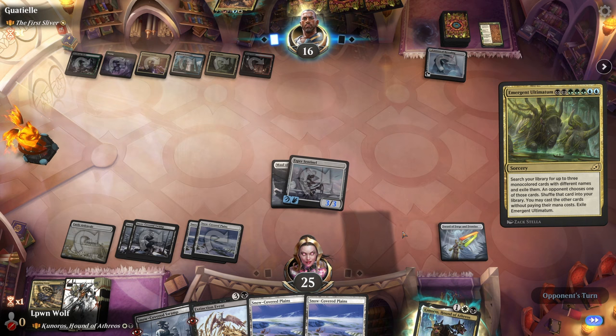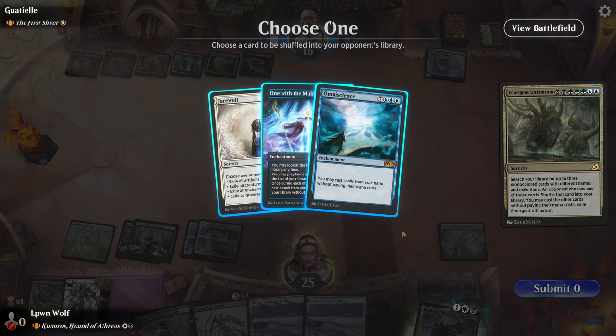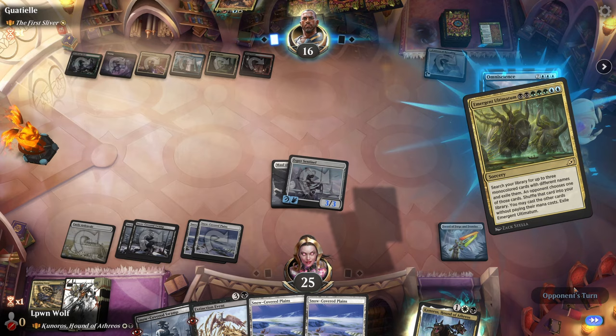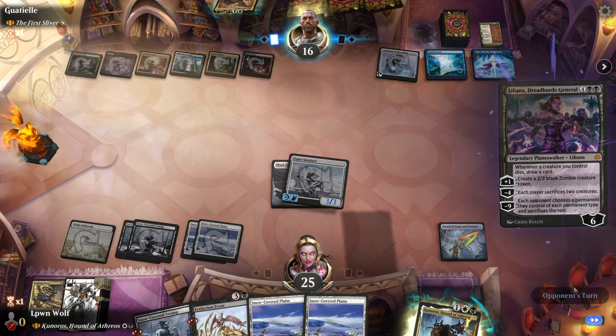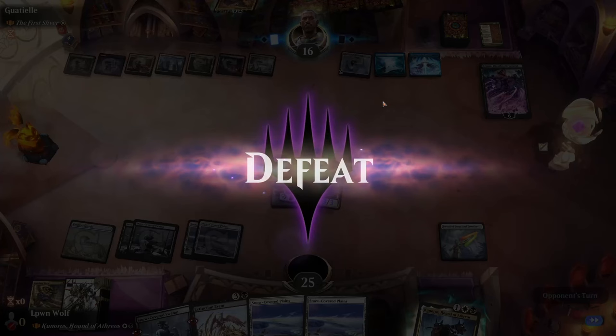Imagine Ultimatum — ha! This is magic fun. Not seen this in about a couple of days. It's good fun isn't it? Look at this — we choose one to not give them. I suppose we don't give them Farewell so we keep our field, and then they get to play their stuff for free. They have good stuff in their hand and they just play stuff from the top of the deck once a turn as well. What you got? Liliana — yeah, that's probably enough to win the game. Let's just quit that. They just won.